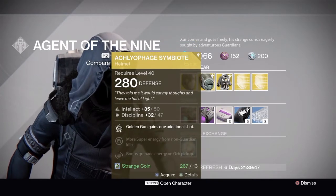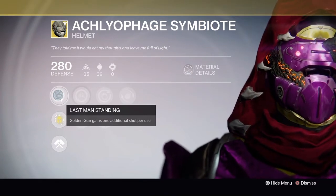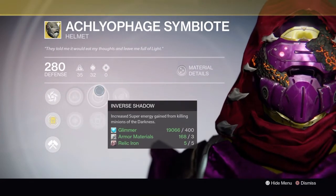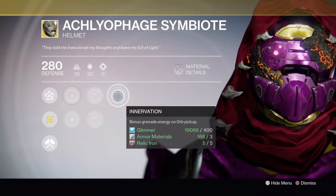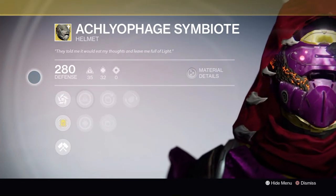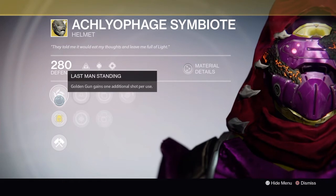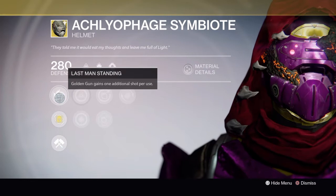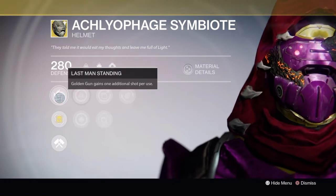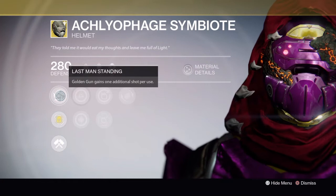Next up is the Symbiote, which was very big in Year One - I used it a lot back then. It comes with Last Man Standing, which gives an additional Golden Gun bullet, plus increased intellect, increased discipline, Inverse Shadow, Second Thoughts, and Invocation. This is very heavily a PvP helmet. If you're planning to use Golden Gun in PvP then this is exactly the helmet you need, as it gives you an additional shot bringing you up to four.